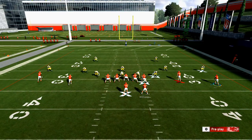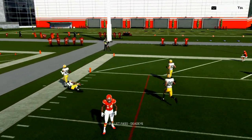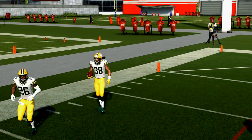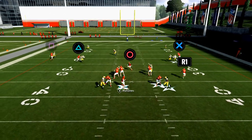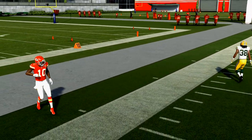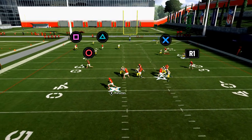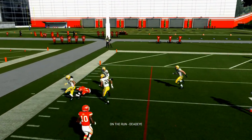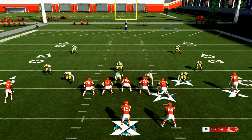Last but not least I want to show you the comeback route, because against Cover 2 Sink they're going to play man-to-man principles on that comeback - they're going to treat it like it's a vertical route because of the stemming of the route. So if I get out of the pocket I can hit the back side and possession catch that. You manage the pocket a little bit and you see right there he's going to come back - possession catch it and down. So that's how you beat Cover 2 Sink from the Arizona playbook. If you have more issues with Cover 2 Sink let me know in the comments.